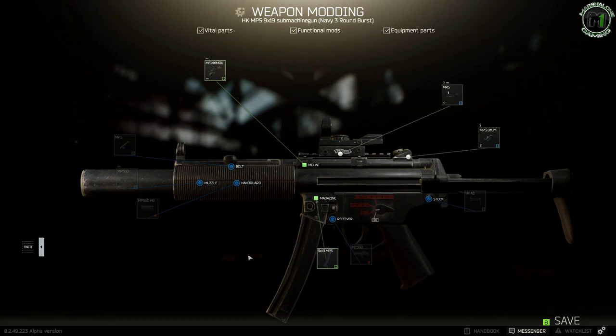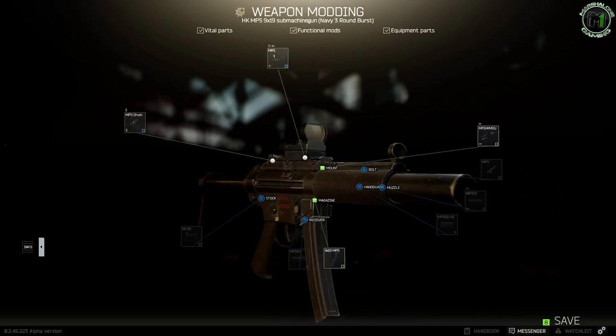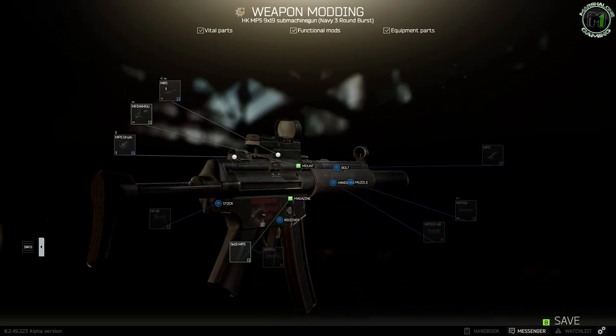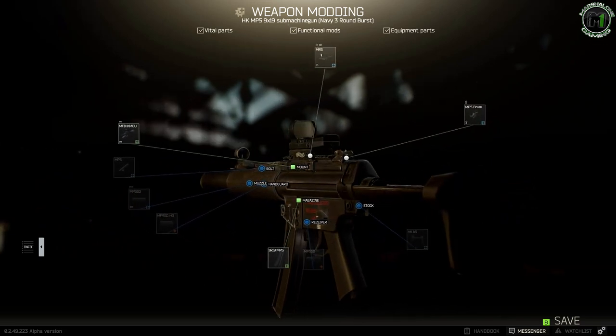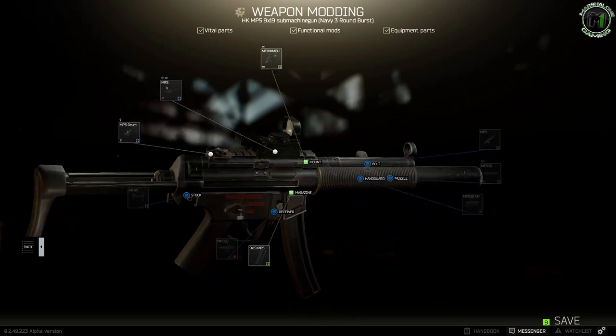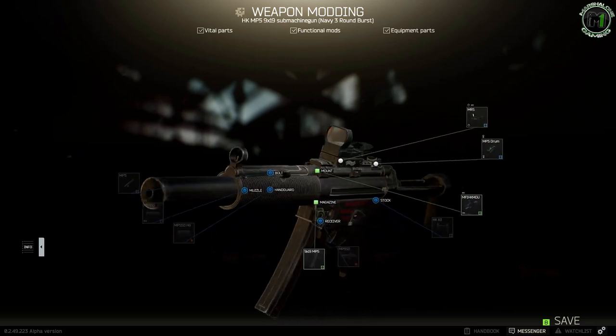In this video I'll be doing a review of the MP5 SD submachine gun, which is in my opinion one of the best weapons in Escape from Tarkov for close combat. If you need a light and fast weapon with decent accuracy and damage, then this is the perfect choice for you. I'm so happy to present this weapon because it's probably one of the most popular weapons in every game and it comes in so many variants.